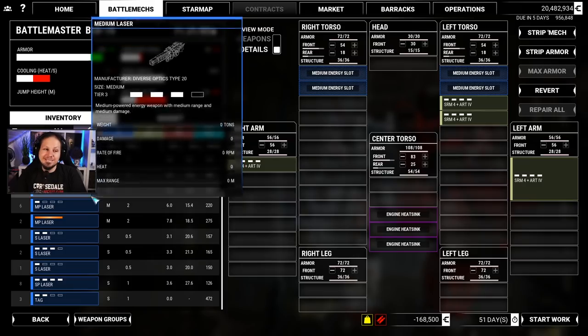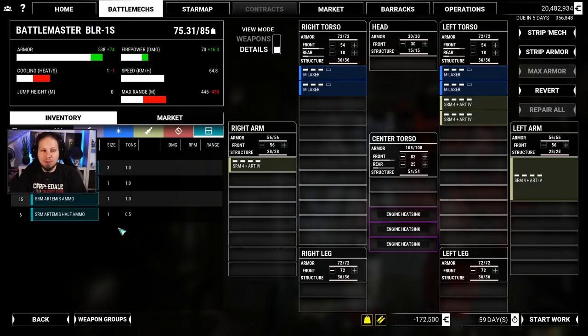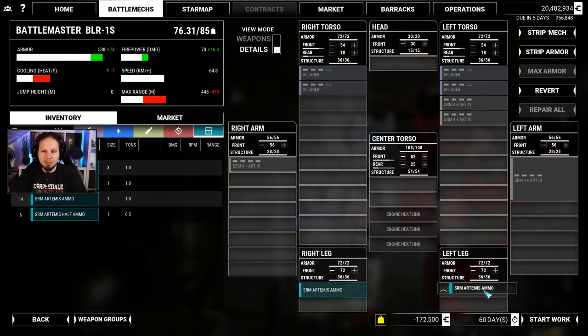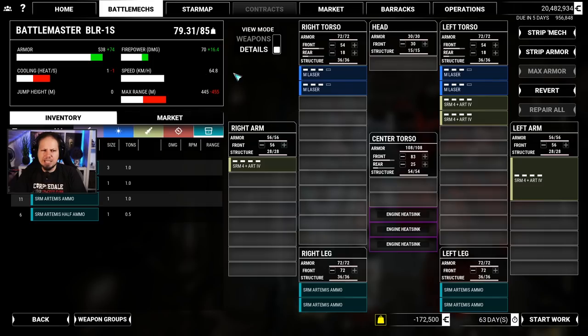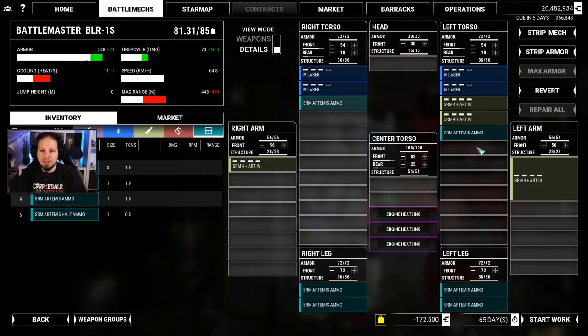We have medium pulses, but I'll go for regular mediums. The rest is of course ammunition — one, two, three, four tons. This thing runs 64 kph, which is just why I'm playing it; not so much about the weapon systems. The Stalker would be better because we could go for SRM-6s, and actually there is an SRM-6 available on this hardpoint — so we're going to take that.